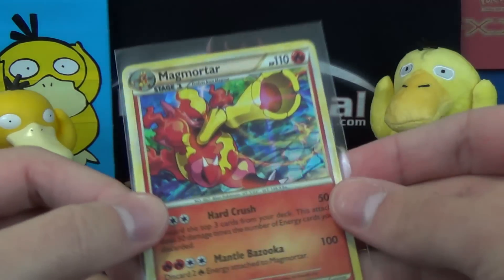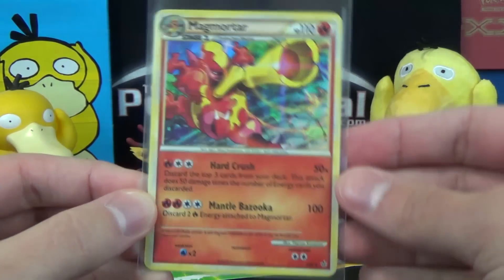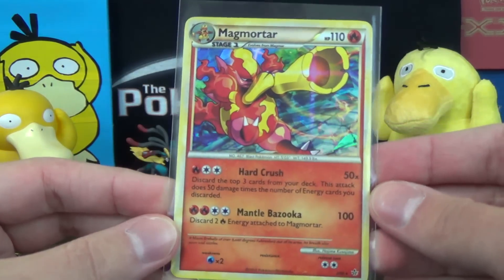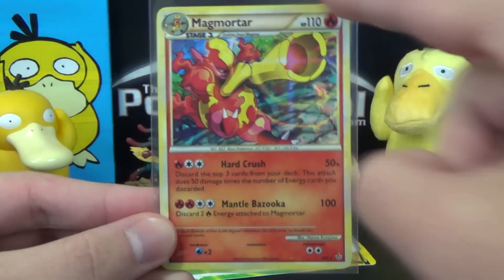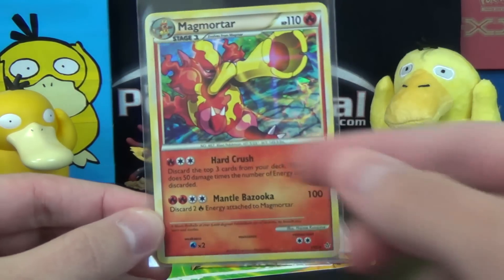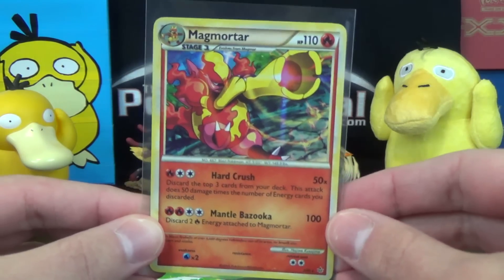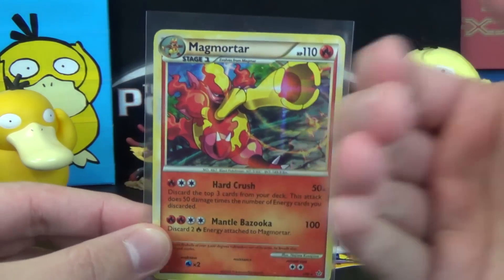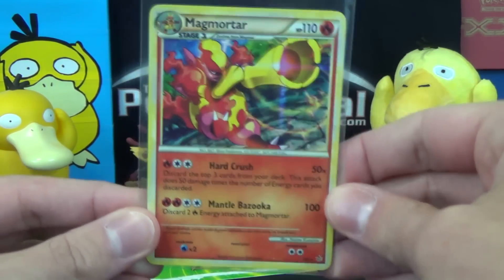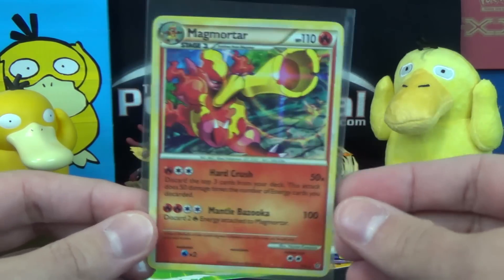We have a Magmortar with what looks like broken glass foiling. I don't remember what set that is — feel free to let us know in the comments. Might be like Triumphant or something. I think it's a HeartGold SoulSilver era set, based on the yellow around the border, but I could be very wrong. It's got HeartCrush and Mantle Bazooka. Interestingly, there was a different Magmortar with different artwork in Japan where it had the arm pointed at you, but they didn't change the artwork on this English version like they did a more current one — I think Dragon's Exalted?